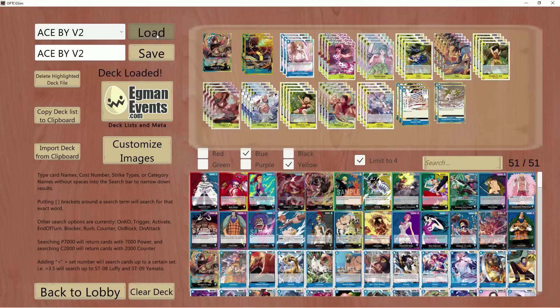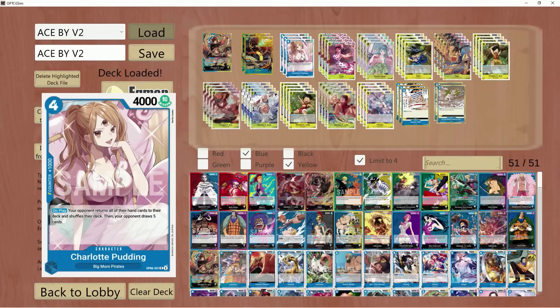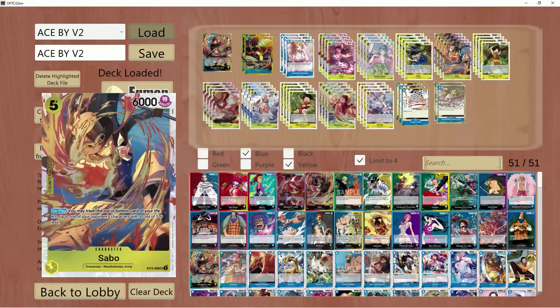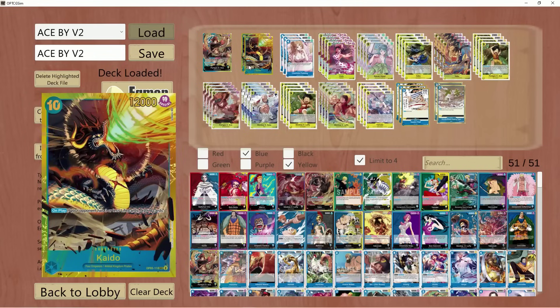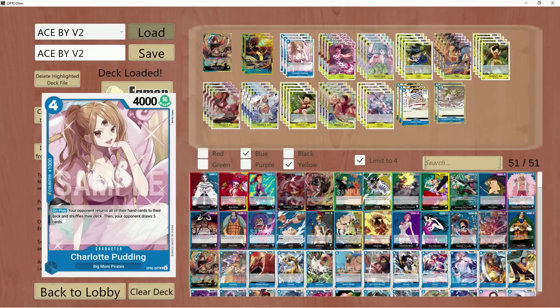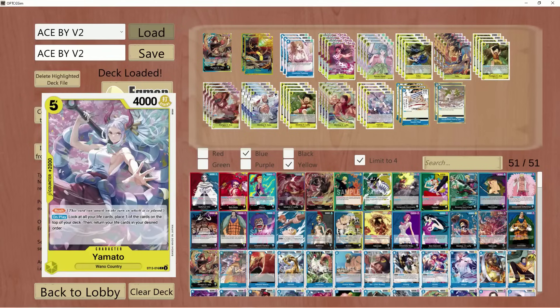This is going to be my main Ace deck for the channel for the foreseeable future until OP07 comes out. I cut down on my Kaidos — we went down to 2. We upped to 3 when it comes to Pudding instead of 4. I want to see this at least once every game if possible, but I feel like having 4 of these does cut the consistency of the deck, because I want to make sure I'm actually seeing the Sabos, the Luffys, and the Aces more so than getting Puddings or Kaidos in my hand. We also included the five-cost Yamato.